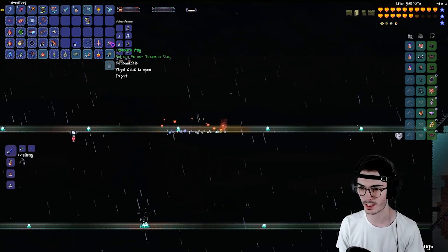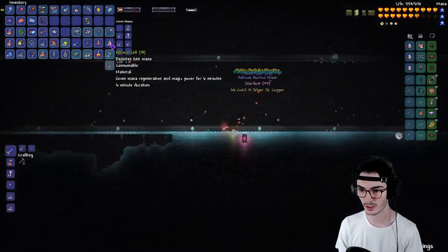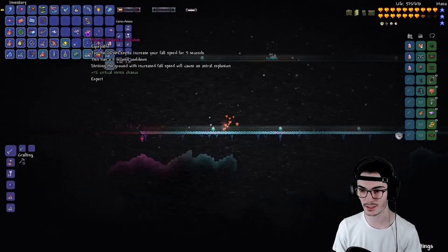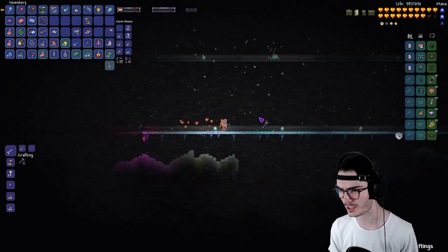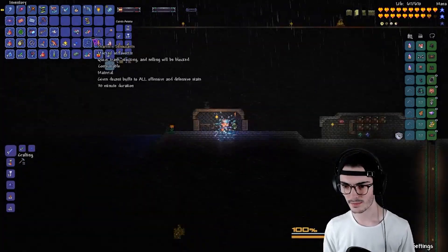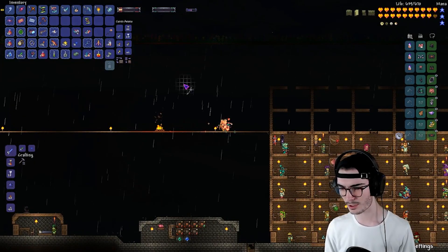That was a pretty easy fight - well no, it wasn't easy, we were just better at it. Oh, we got an Astro Scythe as well! Did we get any rogue weapons? No, we got the mask and then we got a summon - which I'm sure is pretty sweet. Let's check out the summon. Oh, it's fighting things! Yeah, it's a pretty sweet looking summon.